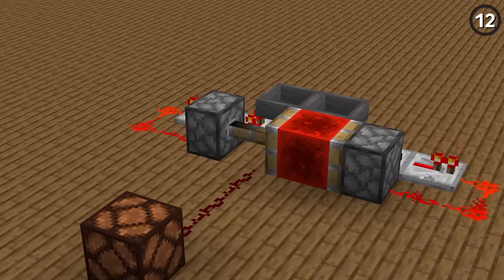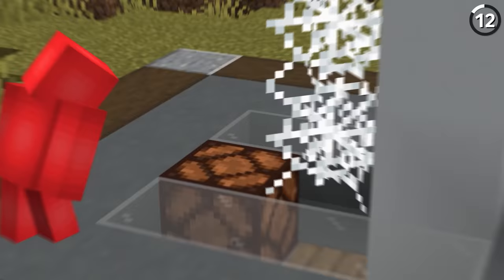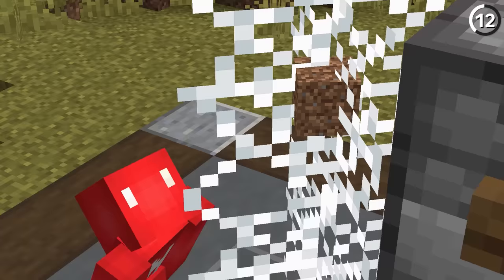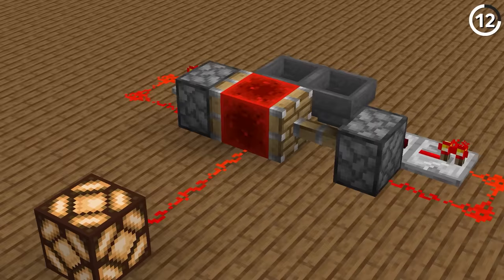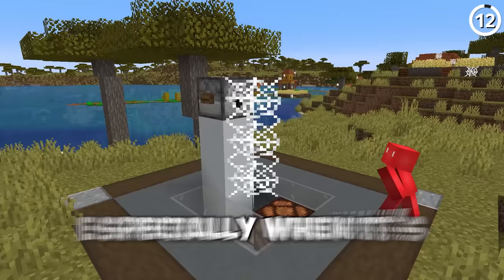Building a timer with redstone is possible but costly. This solution uses even less redstone — by using cobwebs and an item to fall slowly through the cobwebs and then drop onto a pressure plate. By the time it reaches the bottom, you'll have roughly a minute and ten seconds passed. Considering that other one-minute timers are far more complex, this is more than worth it, especially when it's this simple to set up.